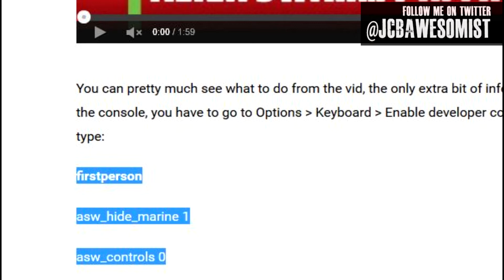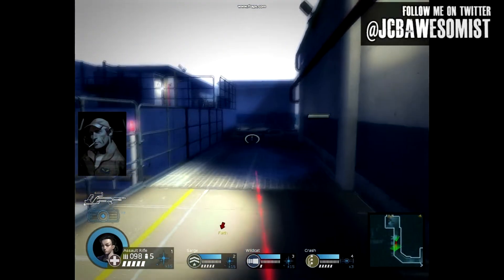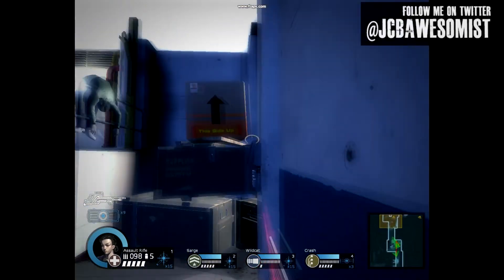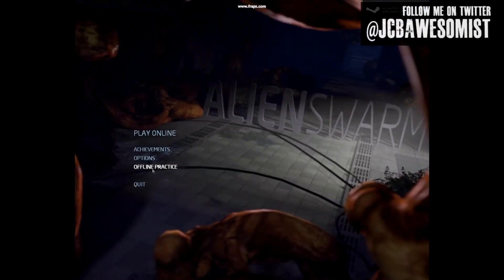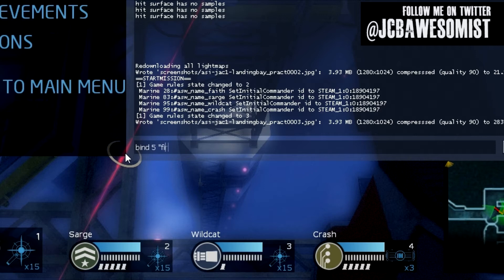But is a mod really necessary? Basically, all you really need to do is bind some keys to a set of commands. So that's what I did, and it works really well. If you want to play Alien Swarm in first person, copy the two lines of code in the description below. Once you have that copied, start an Alien Swarm server with sv_cheats enabled, or just do an offline practice session to try it out. Then enter the console and paste in these two commands.